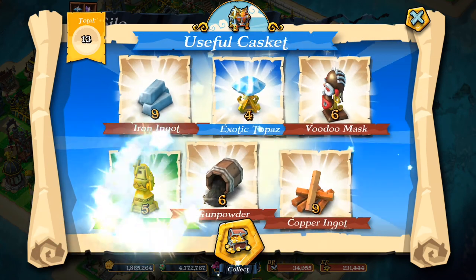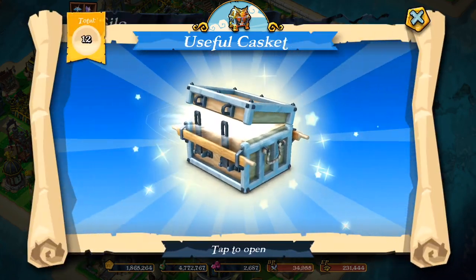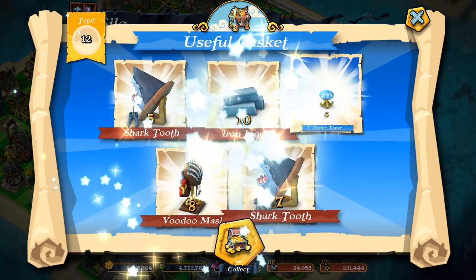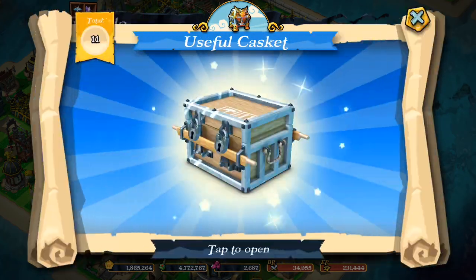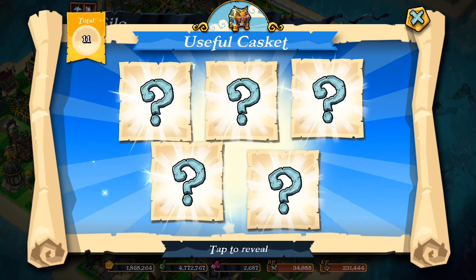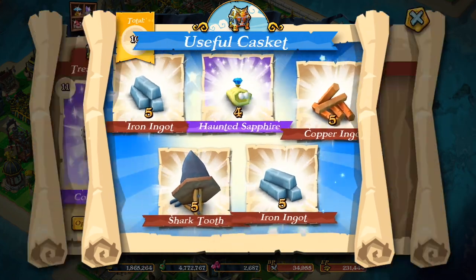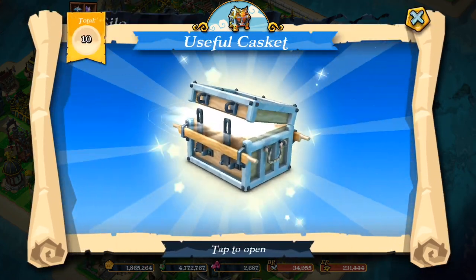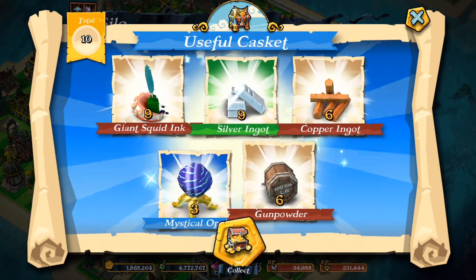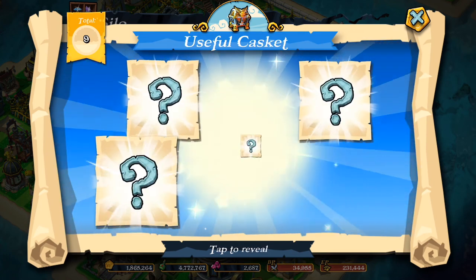I'm going to go pretty quickly on the useful caskets — one of the best chests you can get, just to get more resources to upgrade your hero or your pirates. I have 10 of them.